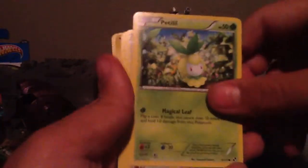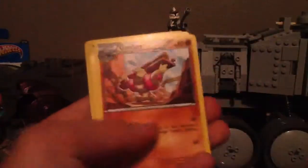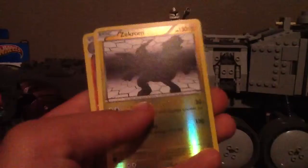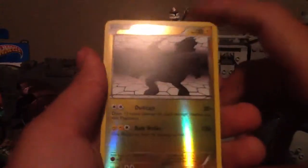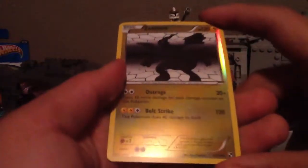Let's do the card shake. We have a Sandile, Petilil, a Patrat, Potion, Minccino, Blitzle, Gurdurr, Full Heal. A Reverse Holo Zekrom — Bolt Strike does 120 damage. And a Reverse Holo Krokorok. Really cool.